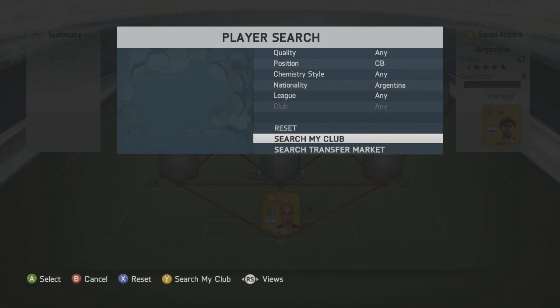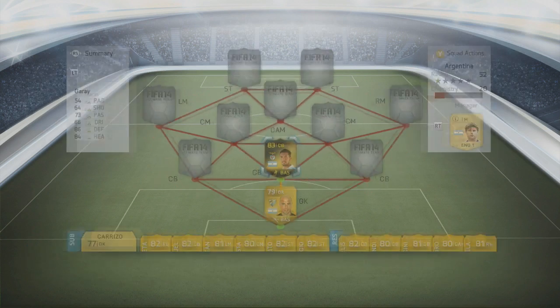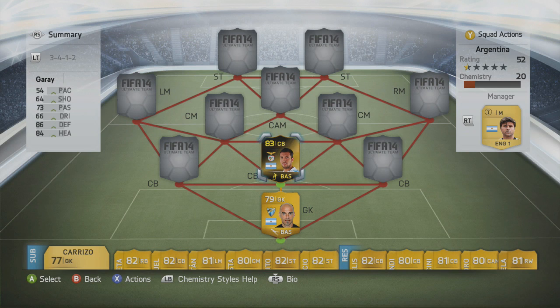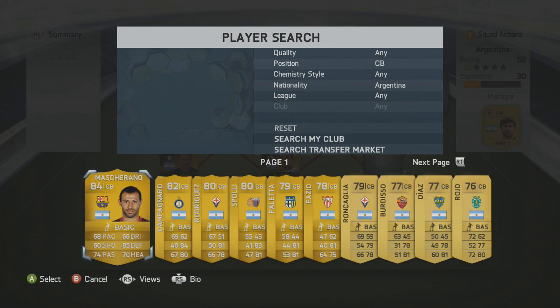Moving on to the three center backs: in the middle we're going with Garay, the slowest of the three, who plays for Benfica. On the left-hand side we have Campagnaro, from one of the early Teams of the Week — very solid player, 70 pace. He is currently the first Argentine to get an in-form in Serie A, so he's worth quite a bit of coin.